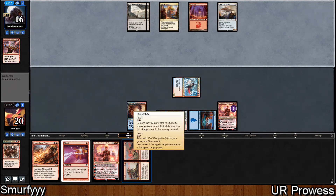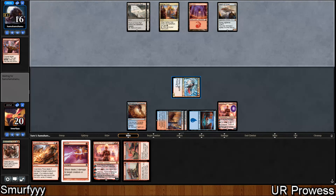Next turn we could cast Insult and deal 4, 5, 6, 7, 8, 9, 10, 11, 12 damage. So we can almost kill them next turn.